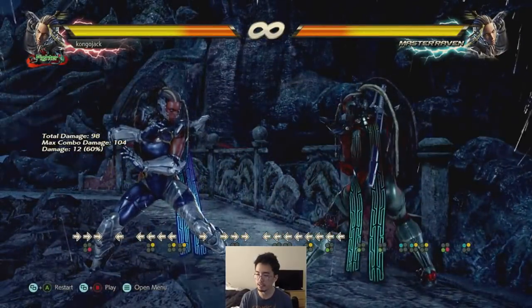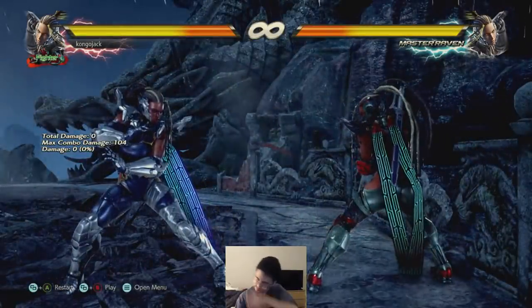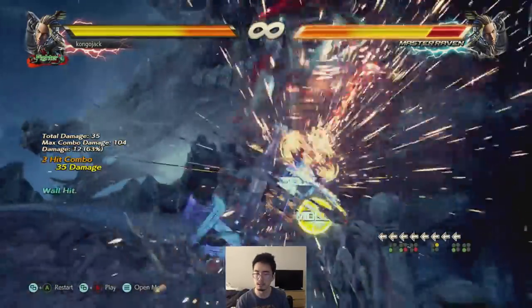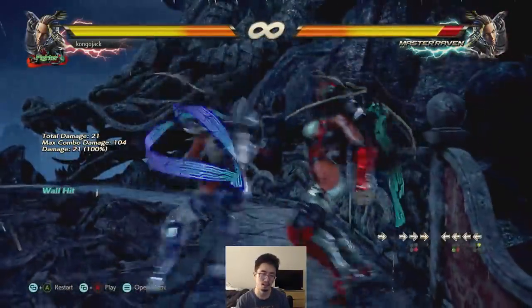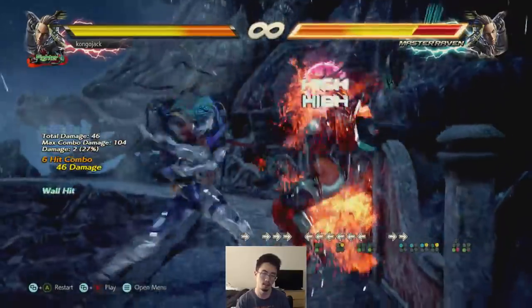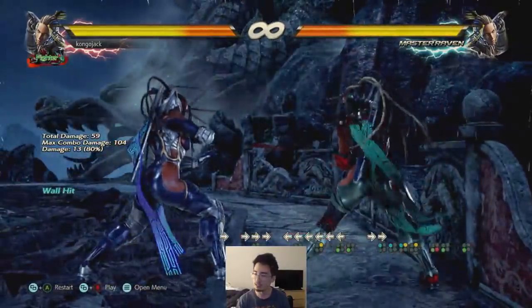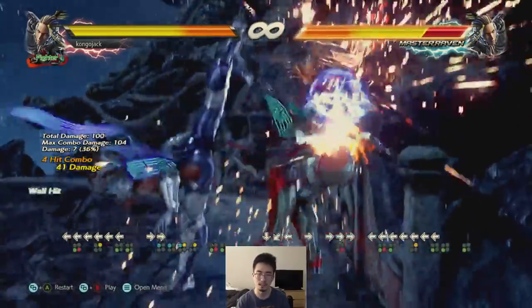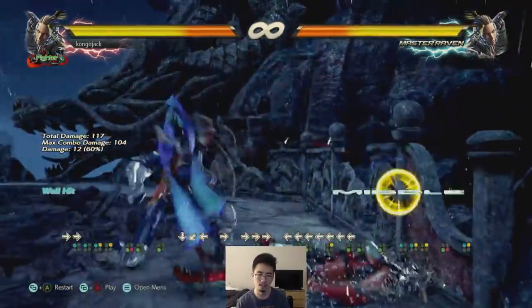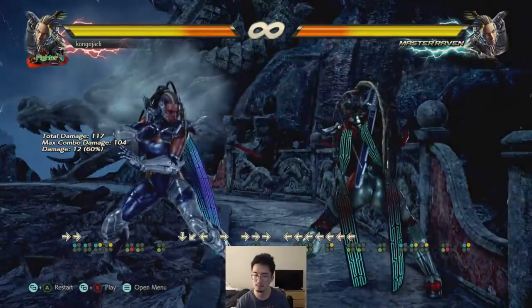Another reason I use Haze is you can do after the back 2-3 on the wall. I like doing 1-2 Haze for a mixup on Oki. A lot of times the low is really good there, or you can go for the mid. Because I think it hits them rolling on the ground.